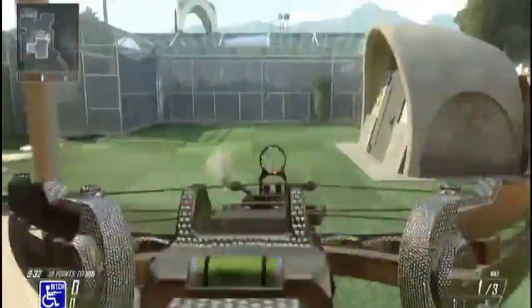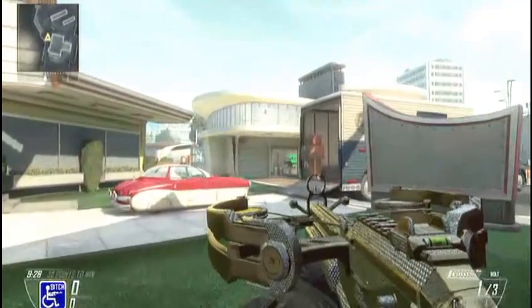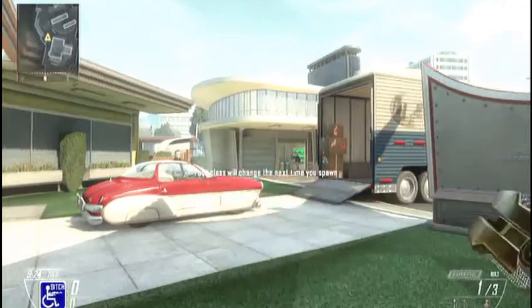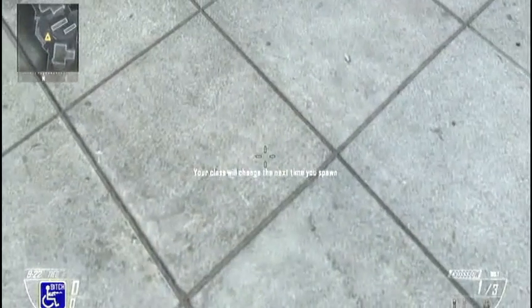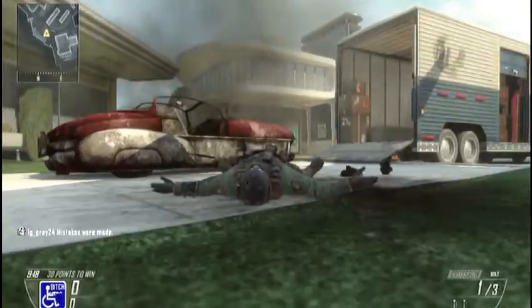I just want to show off my diamond camo that I got right here — my crossbow, diamond if you can see. I got it for my ballistic knife too, riot shield and combat knife. You have to get all those gold, all the special weapons gold to get diamond.